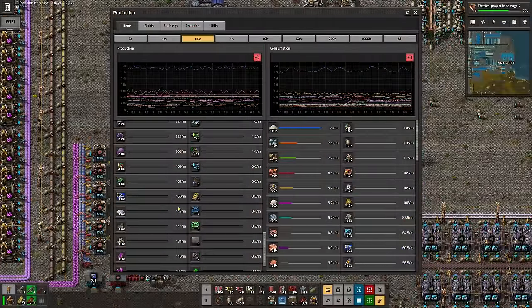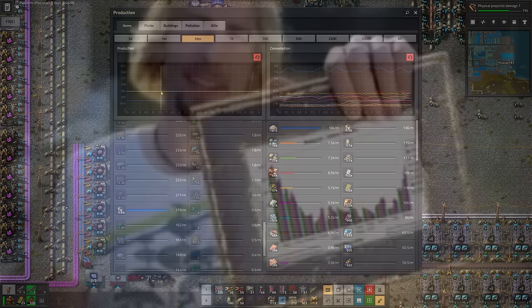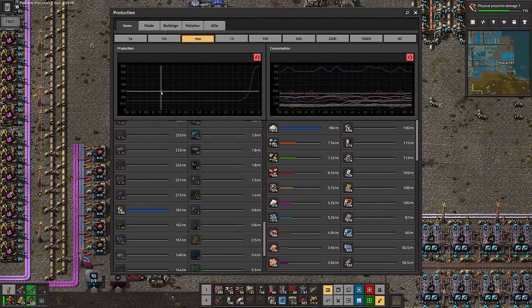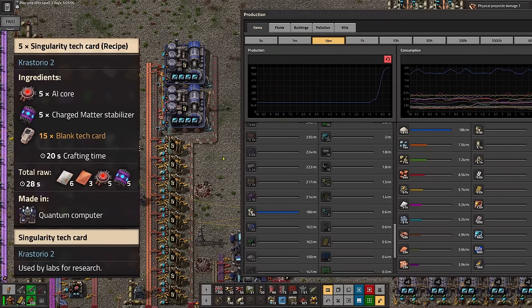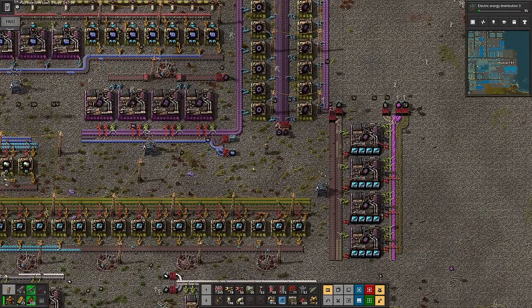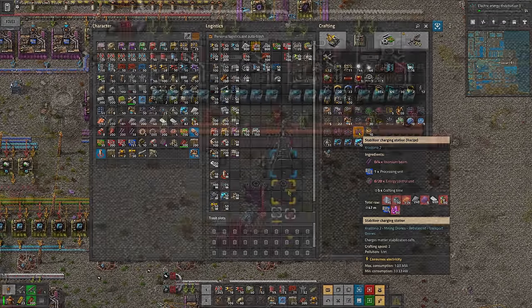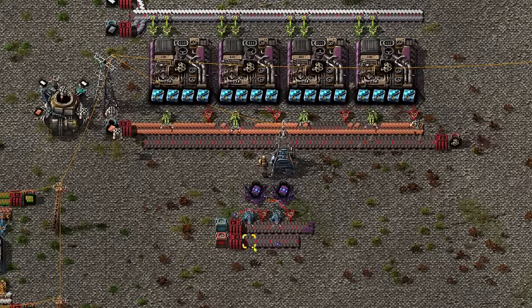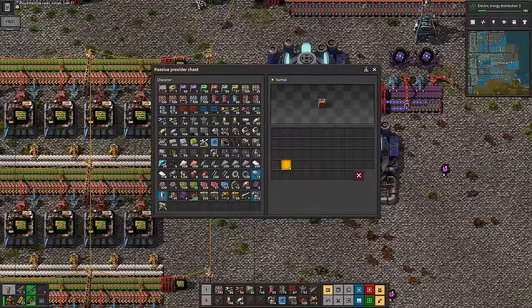Perhaps the best way though to demonstrate how strong these facilities are is with graphs. Check out my production graph for batteries after adding two advanced chemical plants. Wow, graphs. Alright, so singularity science. Surprisingly, it's not a particularly complex recipe and I don't need to set up much new. I just need to request AI cores and the materials for these things called matter stabilizers, which I guess stabilize matter. Before they can be used for our tech cards though, they need charging. Which, perhaps disappointingly, just means stuffing them into a charger and waiting a few seconds. Anyway, that's singularity science. With it, we can research the thing and win the game. However, the thing requires many very large bucket loads of electricity to charge.